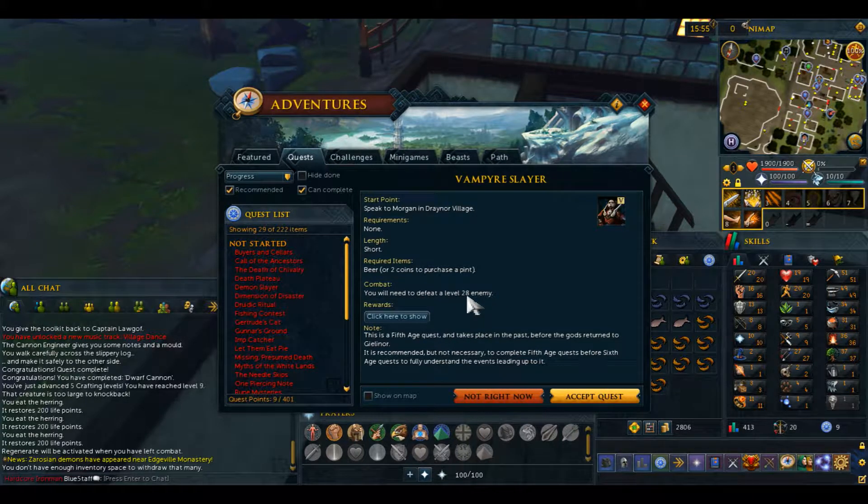You'll need to be able to defeat a level 28 enemy — that's what my food is for. I'm quite low combat stats, I'm only combat level 20, so that's why I've got lots of food. The reward is three quest points and a 4820 combat XP lamp.